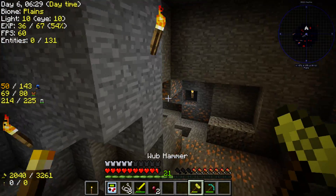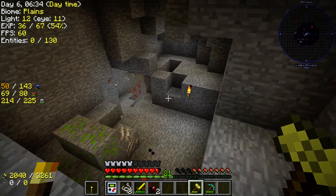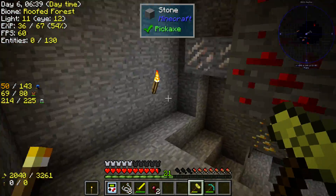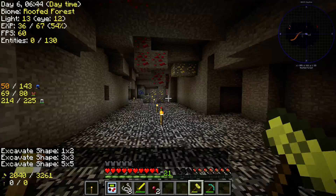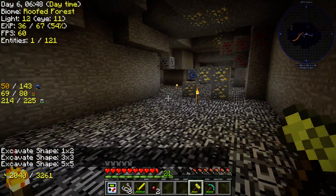The only problem with the wub hammer is it's so good that whenever you vein mine, it literally breaks the world and kicks you out, because it's such a good hammer. So I'm just gonna have to mine regularly, which is pretty good still because it mines in a 5x5 area.